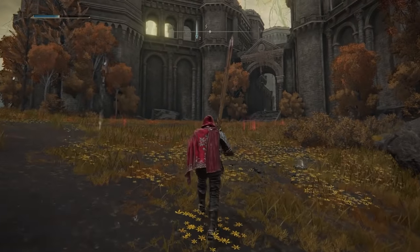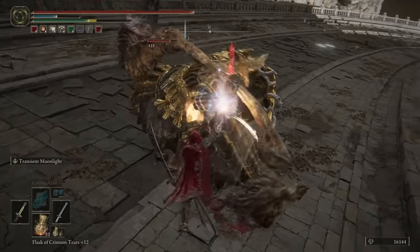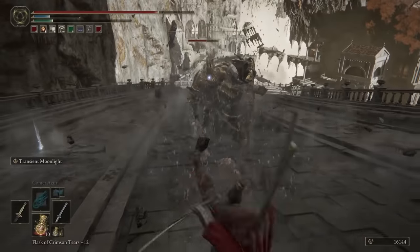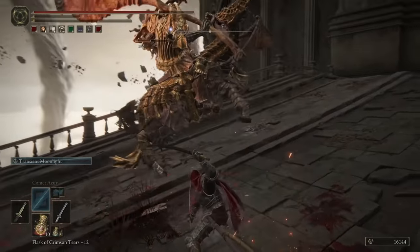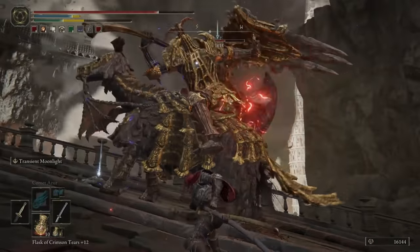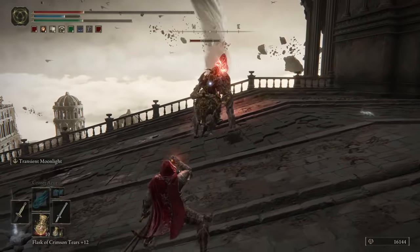There is one more Draconic Tree Sentinel we can face in Crumbling Farum Azula. They guard the entrance to Maliketh's boss room, and again display an impressive strength not easily defeated even by the most formidable Tarnished. The fact that there is a Sentinel guarding this area reinforces the idea that these knights know the greatest threat to the Erdtree is a Tarnished chasing the title of Elden Lord. As we attempt to burn the Erdtree, we are teleported to Crumbling Farum Azula, and from here the only way to escape is by defeating Maliketh, the Black Blade, and unbinding destined death.